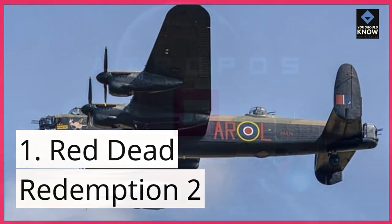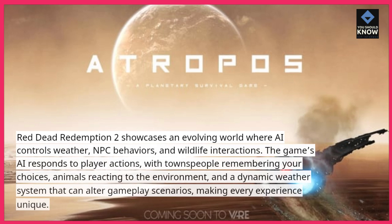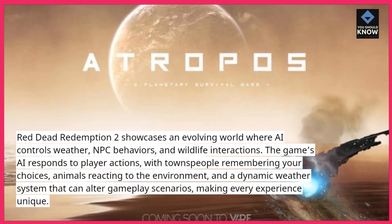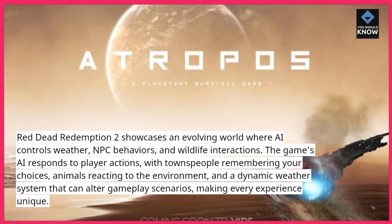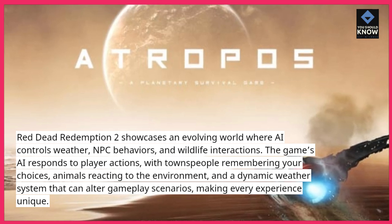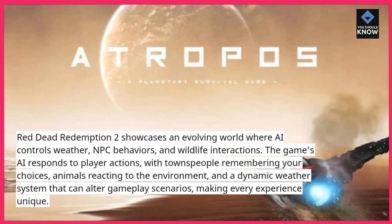1. Red Dead Redemption 2 showcases an evolving world where AI controls weather, NPC behaviors, and wildlife interactions. The game's AI responds to player actions, with townspeople remembering your choices, animals reacting to the environment, and a dynamic weather system that can alter gameplay scenarios, making every experience unique.